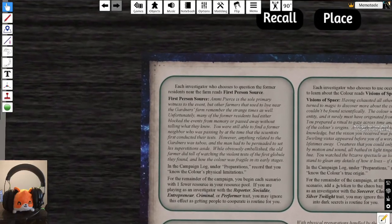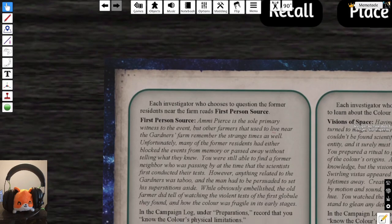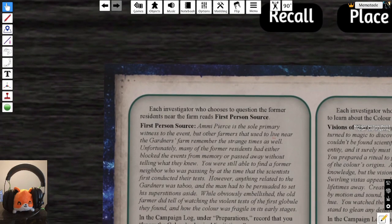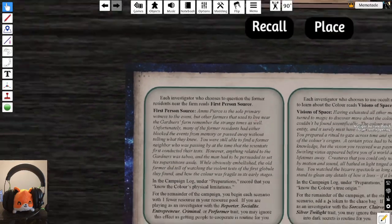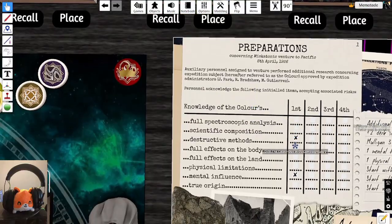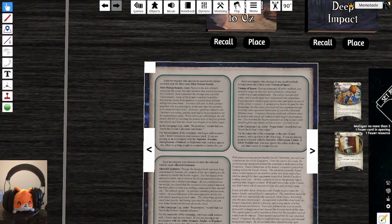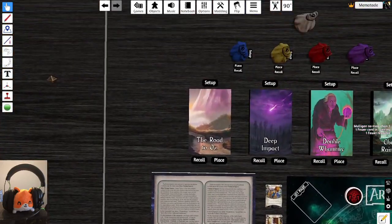Rolling six — 'First Person Source.' You found a former neighbor who witnessed the scientists' first tests, though he had to be persuaded past superstitions. His account detailed watching the violent tests on the first globule they found, and how the color was fragile in its early stages. Record in the campaign log that you know the color's physical limitations. The penalty: each investigator begins each scenario with one fewer resource.